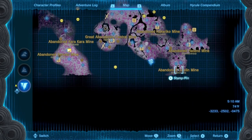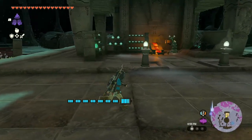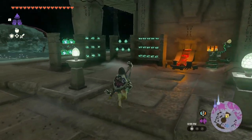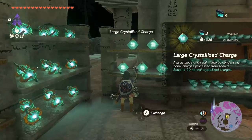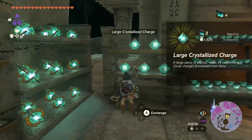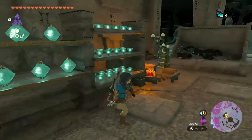All three of those you don't have to go to if you don't want to — though nobody's stopping you. Once you're able to fast travel to all of these mines, we're going to go down to the Great Abandoned Central Mine and start the loot. What we're going to do is farm all of the large crystallized charges that you can buy at each of these mines. You can buy five, which nets you 100 crystallized charges per mine.